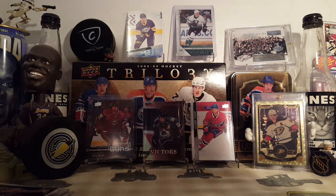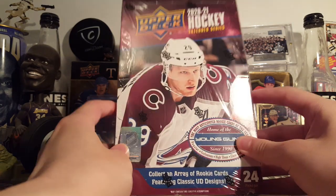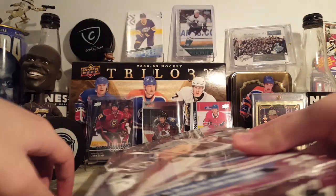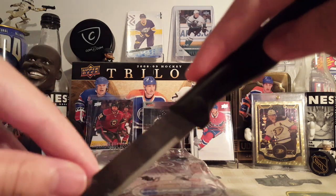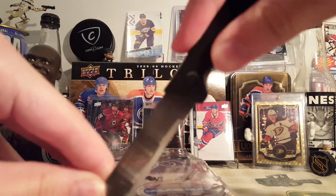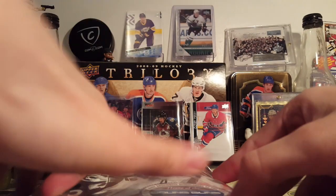This is something for today, back with the second box of Upper Deck 2020-21 Extended Series. So let's get into this. If you didn't watch my first box, go watch it — it wasn't bad, I like it. Eight cards per pack, 24 packs per box, six young guns per box, you know the deal.